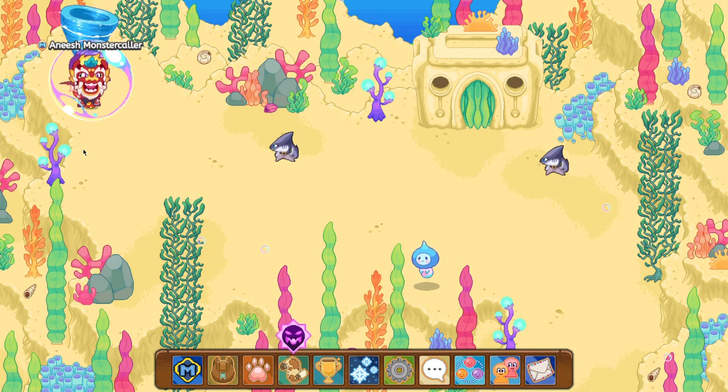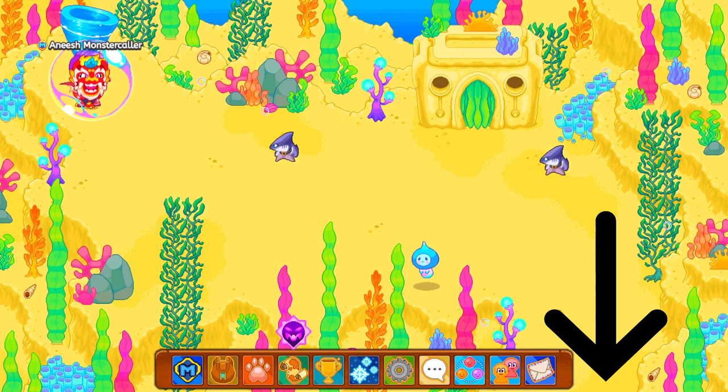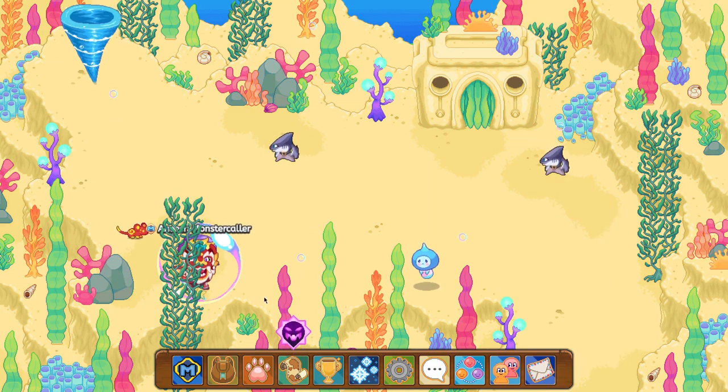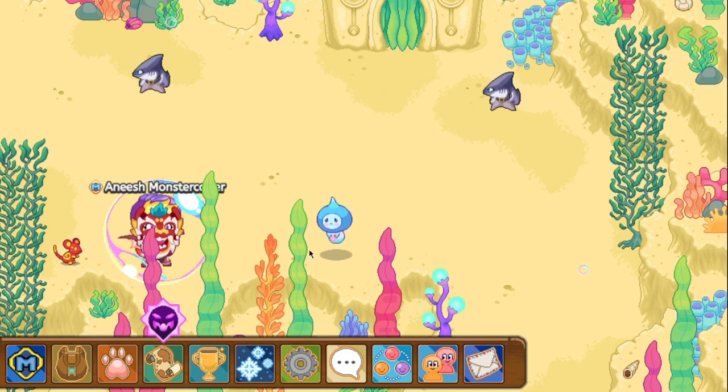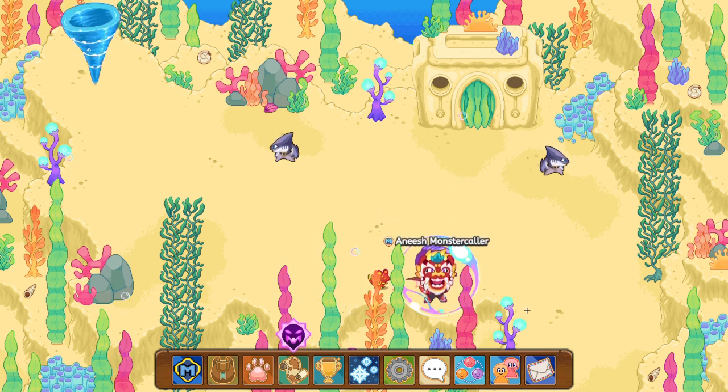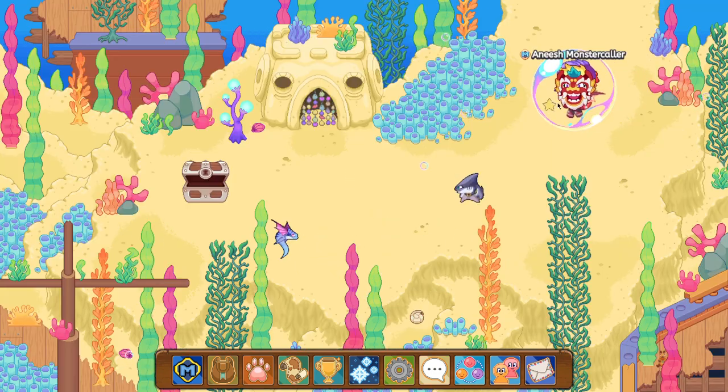Once you get here, you'll see a path on the bottom right corner of your screen — we want to head there. We can skip the first Gonadi or we can battle the pet right here. Let's battle it. Alright, I just defeated that pet, so we can sneak down over here to this path.